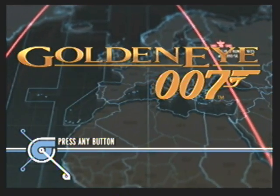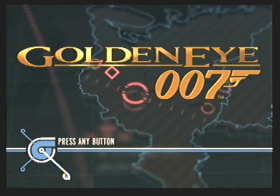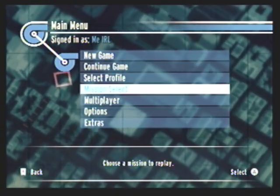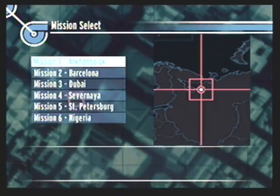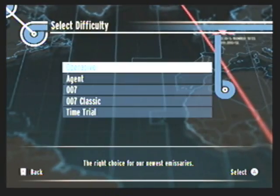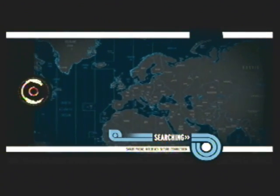Hello there and welcome to the next exciting episode of GoldenEye 007 for the Nintendo Wii. We are done with the training, the practice, and the tutorials. It is now time to start the story mode. Here's the mission select screen — a little spoiler if you haven't played it yet. From here you can redo a level on a different difficulty or try the time trials. But we're doing the story mode right now, and here's a cutscene.